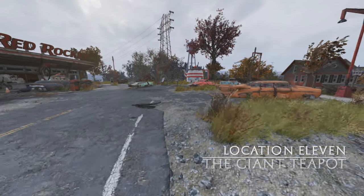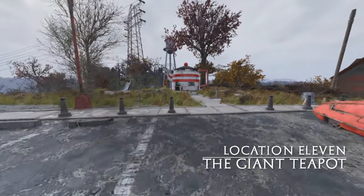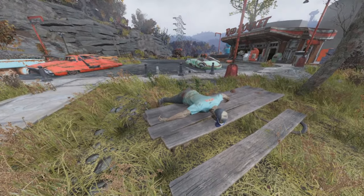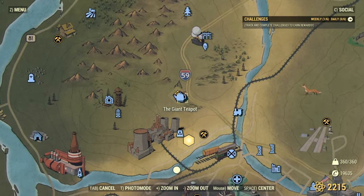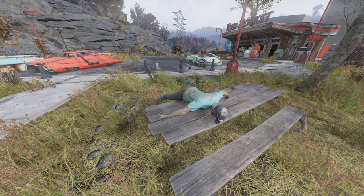Next up, we're heading over to the Giant Teapot. There's an event that starts here called Tea Time, which allows you to defend three points on the map in the area and stave off critters trying to destroy the pipes — you'll get some tea at the end. Anyway, the body is located on the bench to the left as you approach.